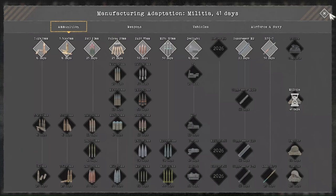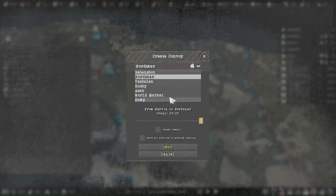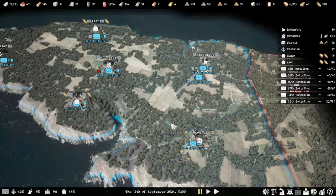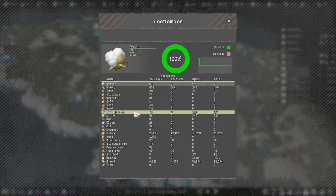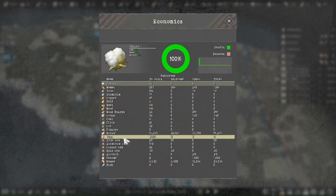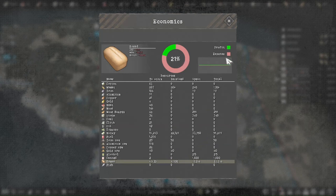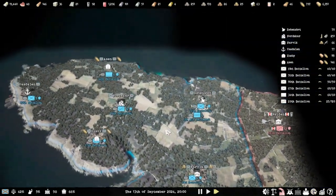That's the police uniform done, and then the militia uniform is next. Since I've got some gold, I shall sell it — that's 6,000 gold, you get a lot of money for that. It's good to have one of those at the start of the game — a gold mine would have been better, but you know. Let's have a look at the statistics. I'm still at an expense of 21%, I'm in profit which is still a loss, but we'll get there eventually.